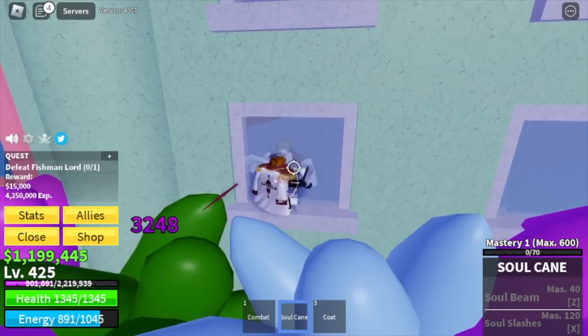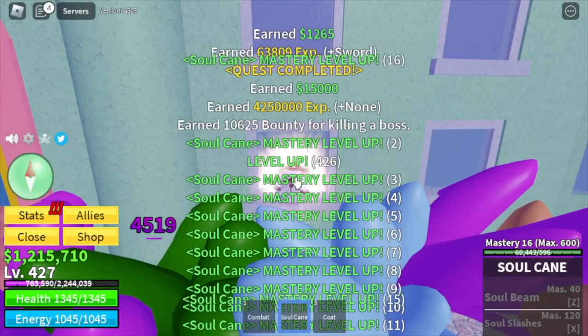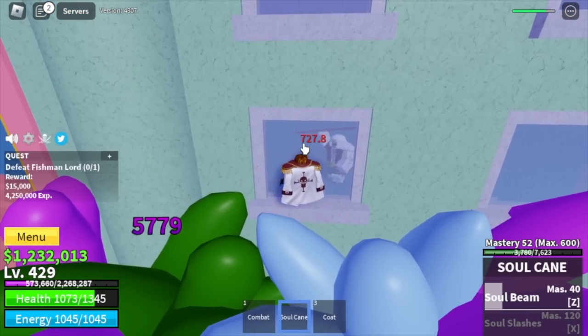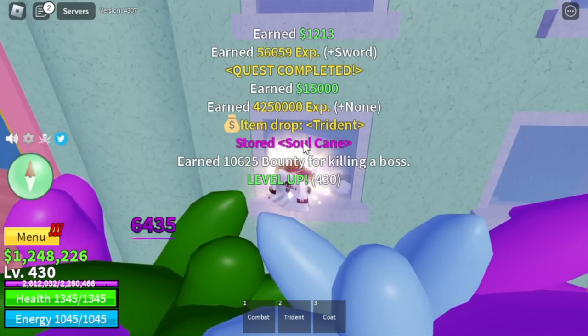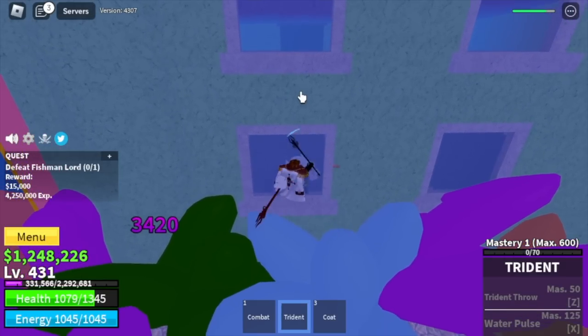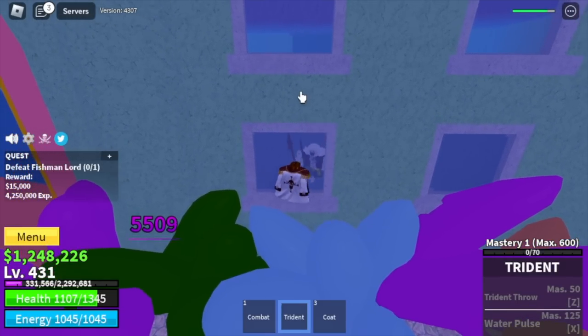Very easy. We're going to unlock the Soul Beam here — the first skill — and continue leveling up. Left clicks, left clicks. We also got the Trident, and since the inventory is full, I decided to use the Trident as a bonus — we've used two swords in one map.